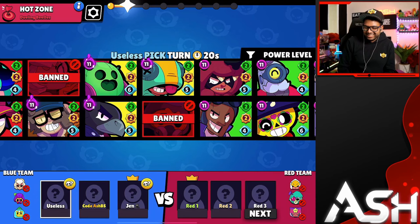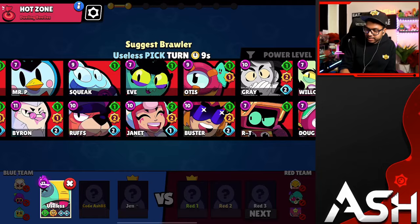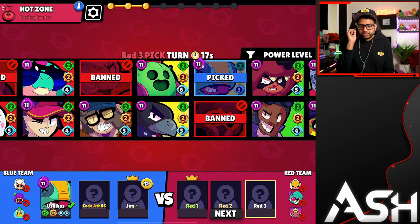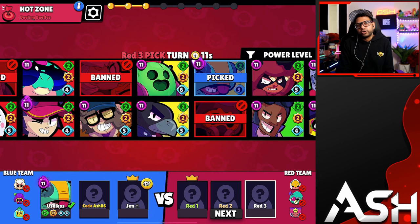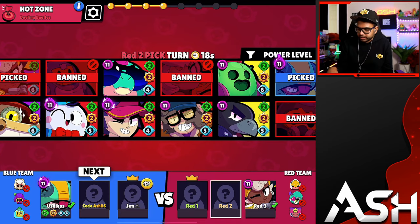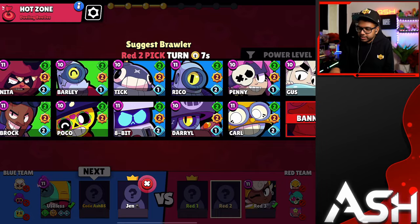You want to go with brawlers that are good into Edgar or good into his counters — like a brawler that counters Spike. It looks like our teammate doesn't have many options; he has very few level 11 brawlers, so he'll go with Leon. If you're going Leon and Edgar, you need a heavy hitter — something good into spawners and tank counters such as Spike and Crow.